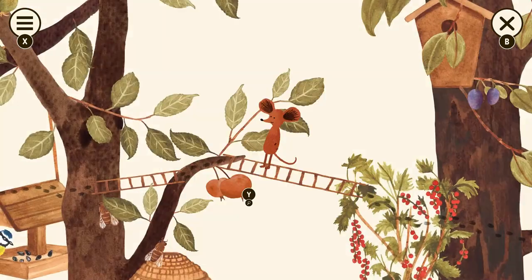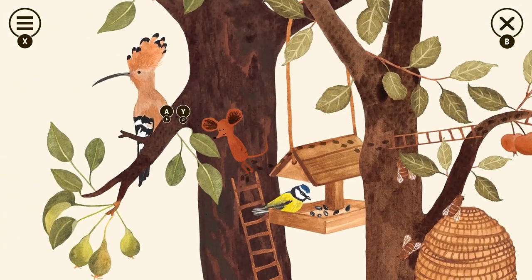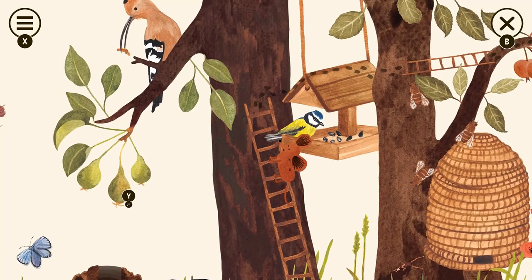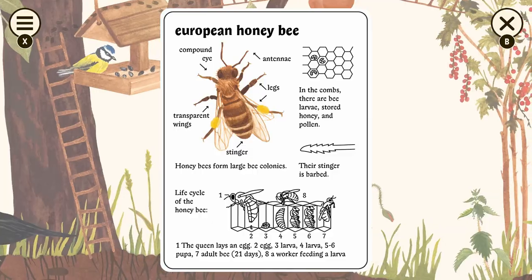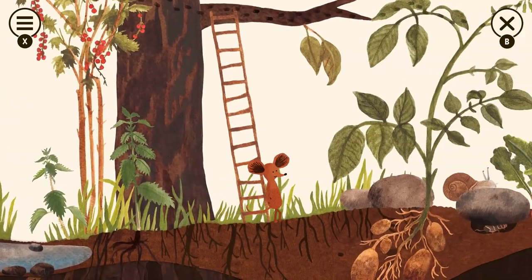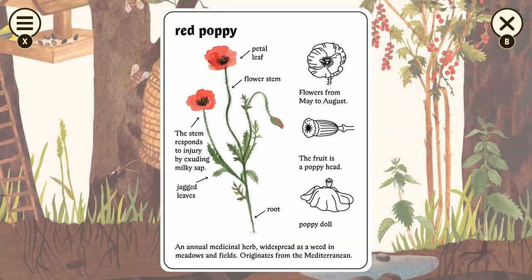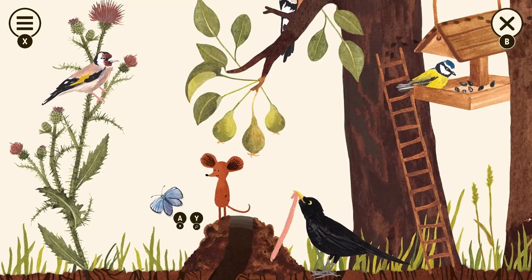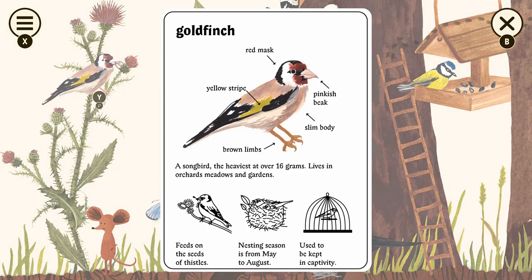Then we can go to the left and get these apples. There's a bird here and another bird. Over here to the right there are a couple things. That should be all of them — then we can go to the left and finish up. Get the butterfly, and there's a bird, and also the flower it's on.